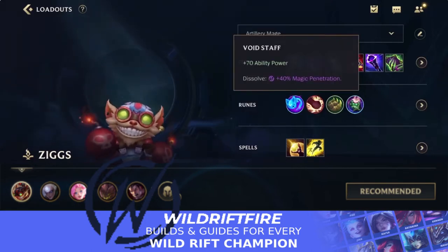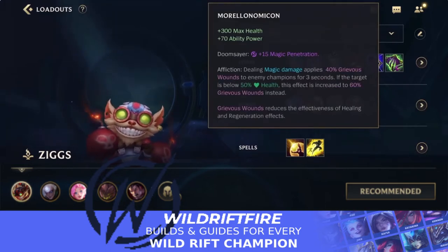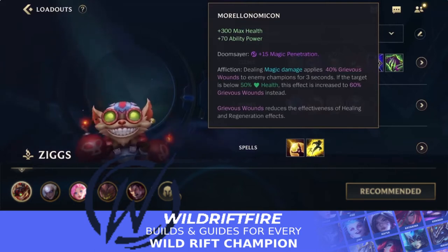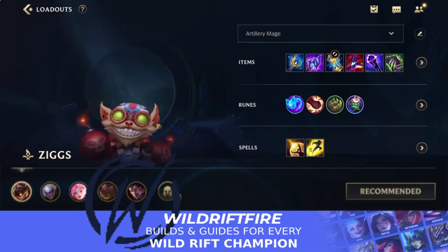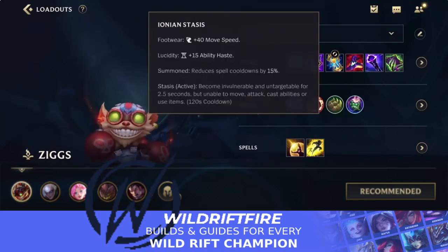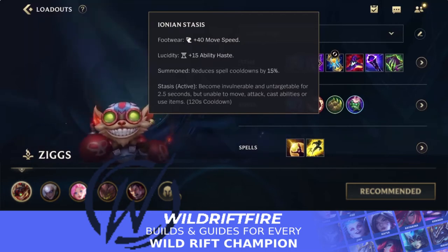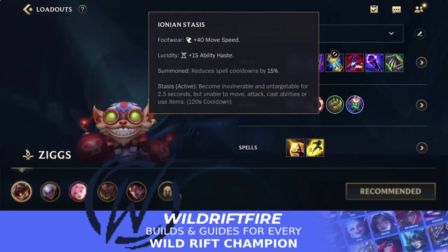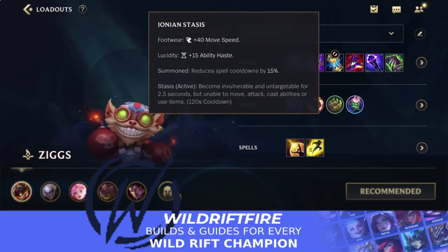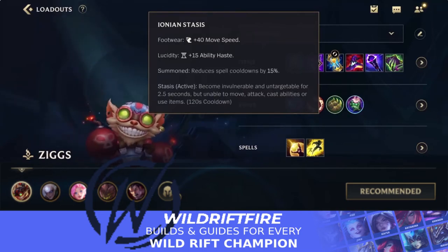After Death Cap, you have Void Staff for more AP and magic penetration, then Morellonomicon as your last item. You can go for the Oblivion Orb earlier if you want healing reduction sooner. For boot upgrades, most of the time you go for Stasis and Chant, because the only bad thing about Ziggs is he doesn't have a lot of mobility except for his second ability. You can be caught out quite a bit, so you have to play safe — just throwing out bombs, clearing waves, and dealing damage from the backline.